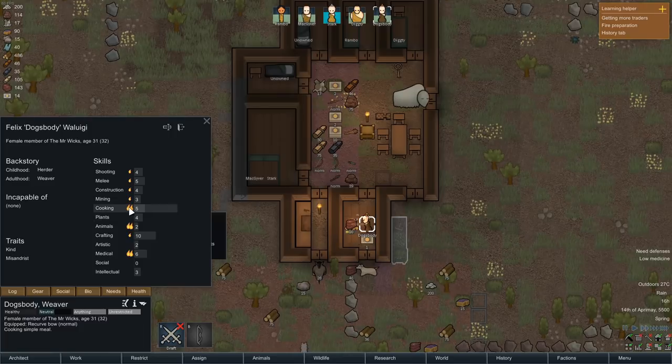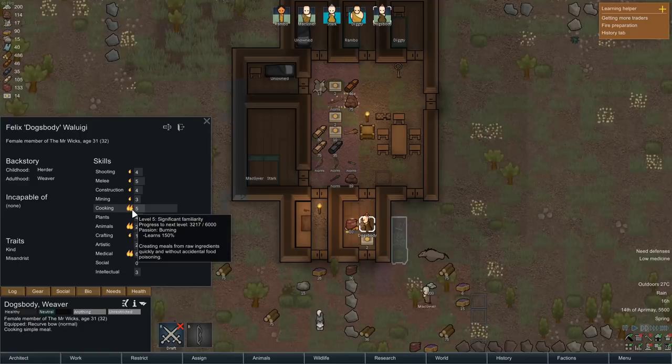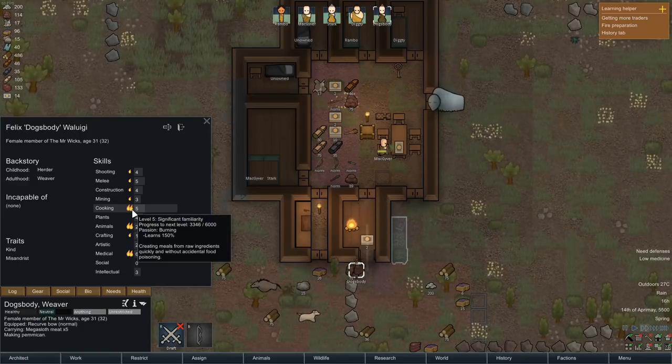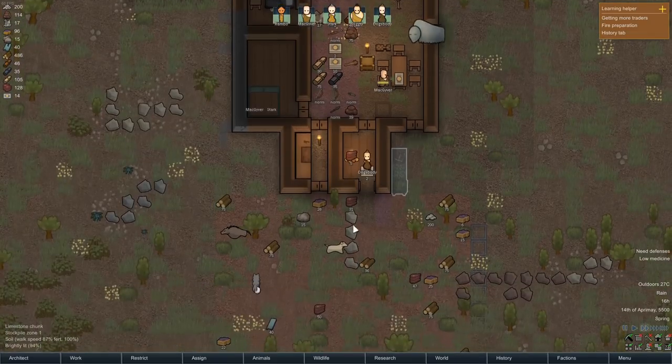Here is the cooking speed of this pawn. Their cooking speed only goes up every time they complete a meal - and until they finish cooking the meal, boom, it ticks up. It's very slow. Increasing cooking is painfully slow - they started at 4 and they're only at 5 right now.